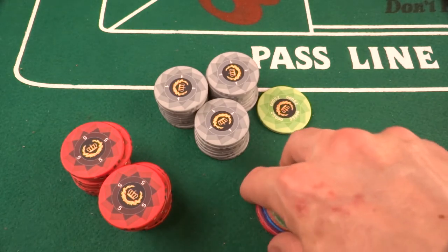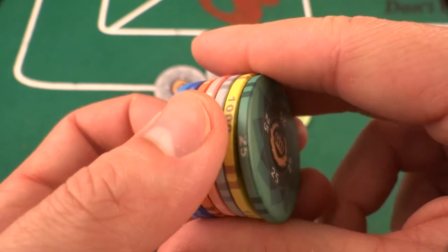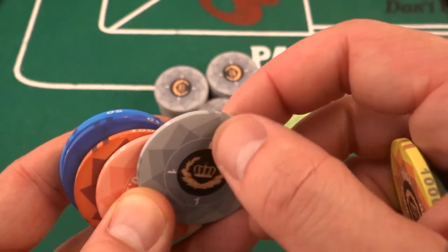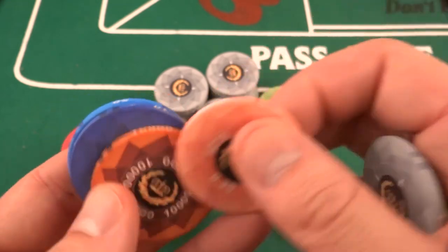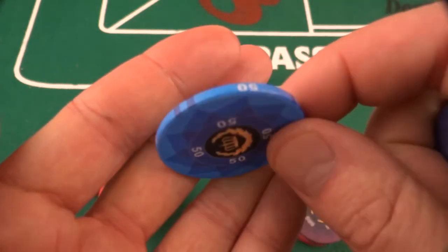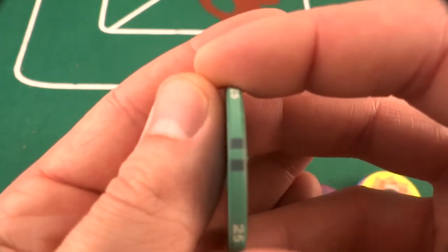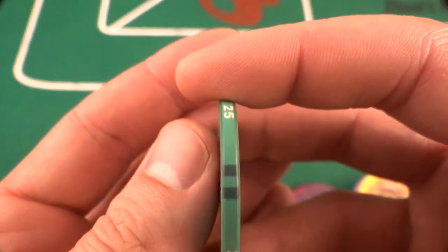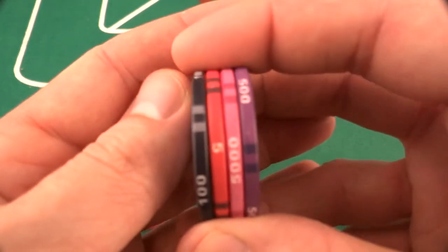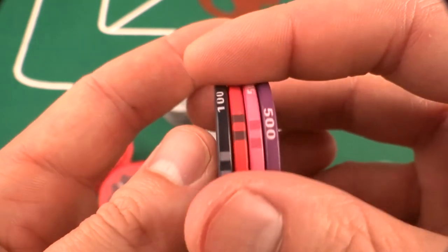The edge marks are all consistent for quality. They're not lined up in any particularly meaningful way — you can see one is kind of lined up, but the denomination isn't lined up with the edge mark. That's not a big deal. I've had no problems with the overlap — many of these will have an overlap on the design, but not to a point of being noticeable or totally ruining the look of the chip.